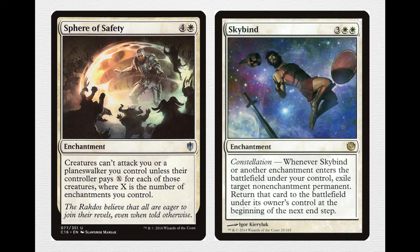Skybind is another incredibly high synergy card — also a 5-mana enchantment but with double white. It has Constellation: whenever Skybind or another enchantment enters the battlefield under your control, exile target non-enchantment permanent, then return that card to the battlefield under its owner's control at the beginning of the next end step. Heliod makes enchantment token creatures, so pay 4, make an enchantment token creature, and you can blink something. If it's a token it's gone forever, or you can use it on your own things with enter-the-battlefield abilities.